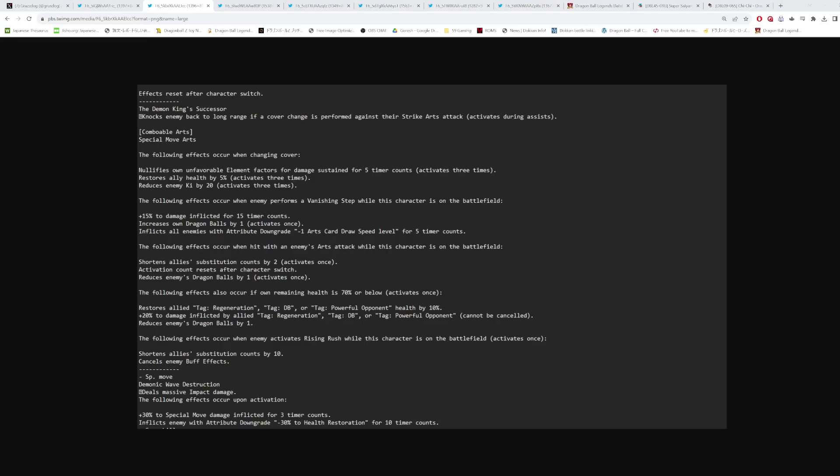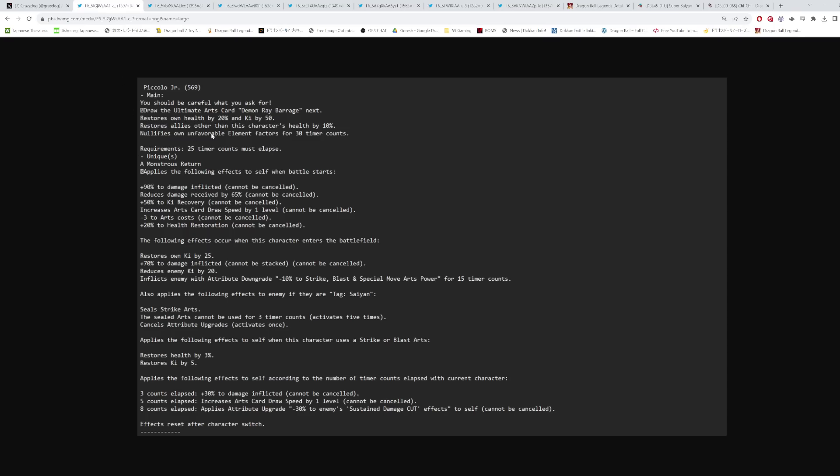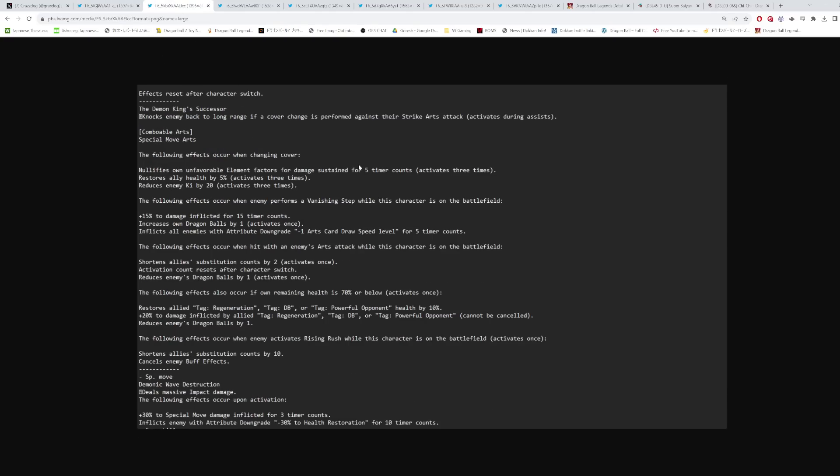His second unique ability, 'Demon King Successor,' knocks the enemy back to long range on cover change performed against their strike arts — we knew this from the preview. When changing cover: nullifies own unfavorable element factors for damage sustained for 5 counts, activates three times. So he has multiple ways of going type neutral. The main ability version lasts 30 counts but is cancelable, so keep that in mind.